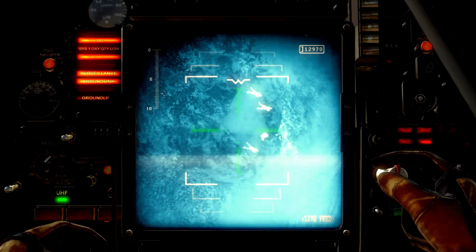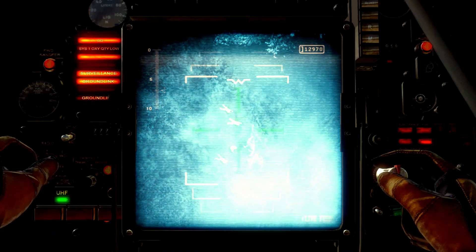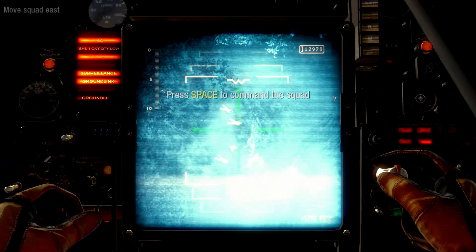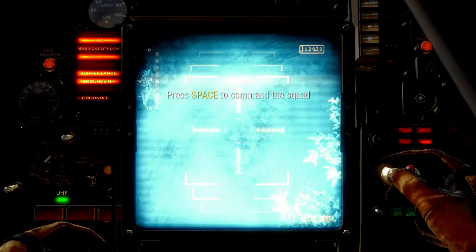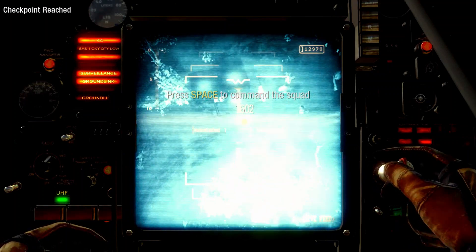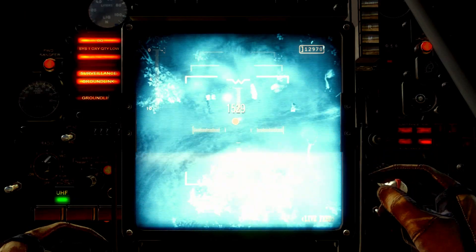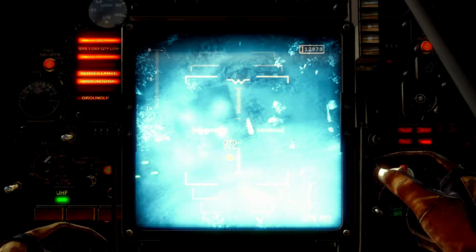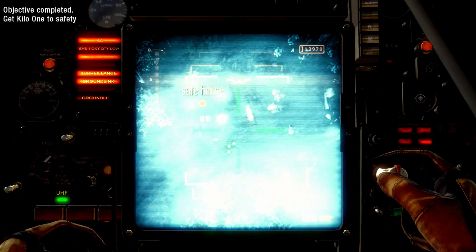Roger that, Big I-6. We have zero visibility on the ground — we need you to guide us to the comms relay. Kilo, you need to move east. Delay that CP. TAC recon, I see enemy vehicles inbound. Get the squad off the road — looks like there's a structure to the north. Get them inside, CP.